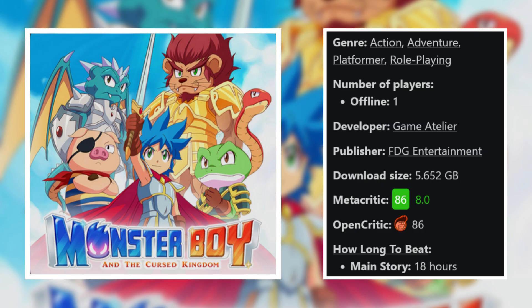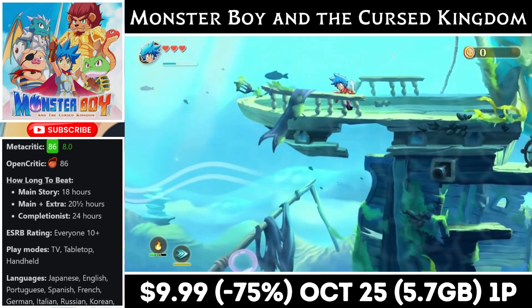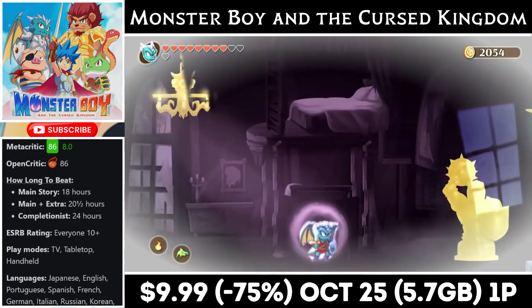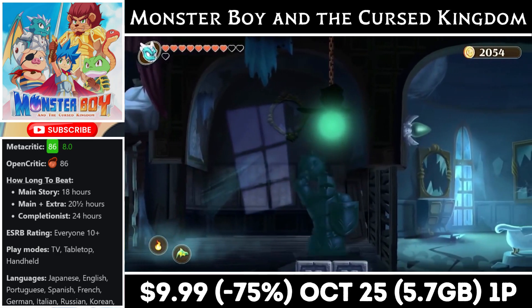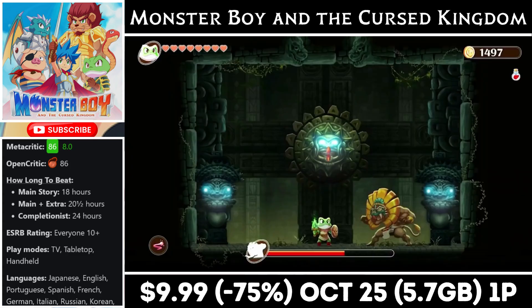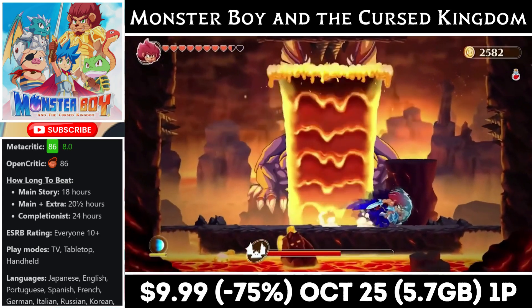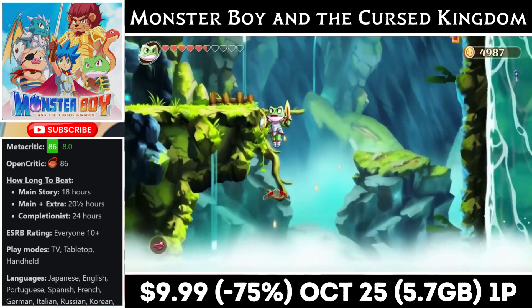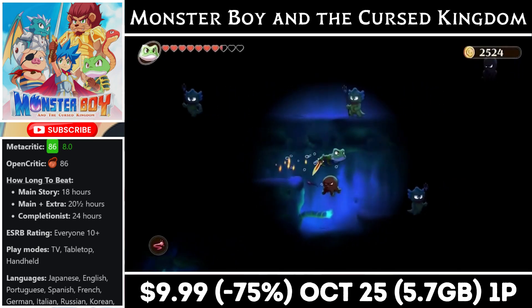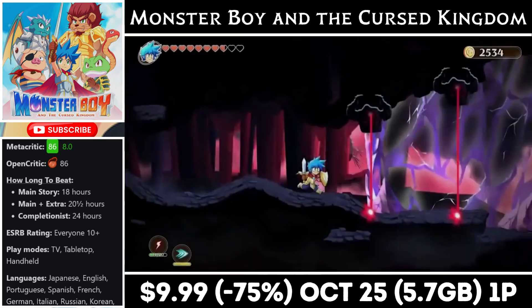Monster Boy and the Cursed Kingdom is one of the better indie platformers on the console. It gives the player a unique story with fully animated cutscenes and original music. The gameplay offers a ton of variety mainly due to the way you can shift into different animal forms, which alters the gameplay mechanics — used for both combat and exploration throughout the roughly 15-20 hour story. It is single player only, but if that's what you're looking for and haven't played this one yet, check it out before the deal ends on the 25th. It's marked down 75%, bringing it to an all-time low of just $9.99. You'll need almost 6GB for the install.